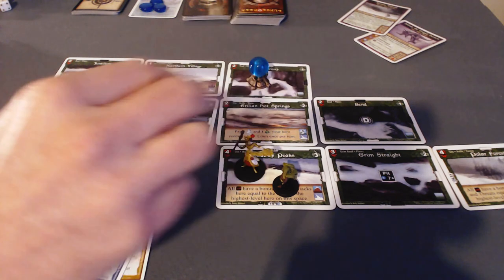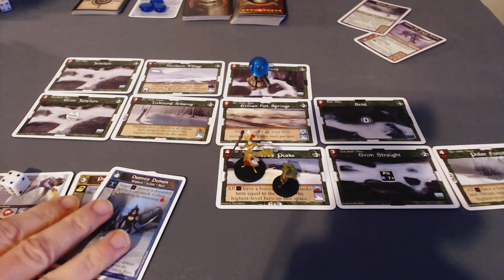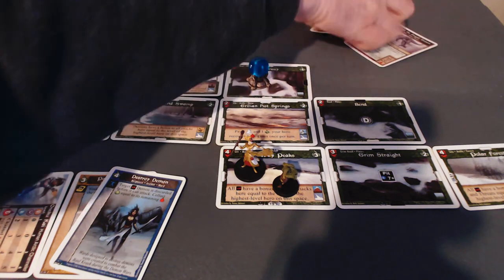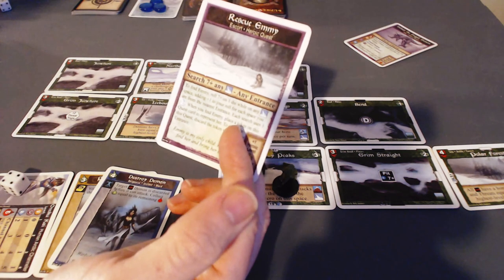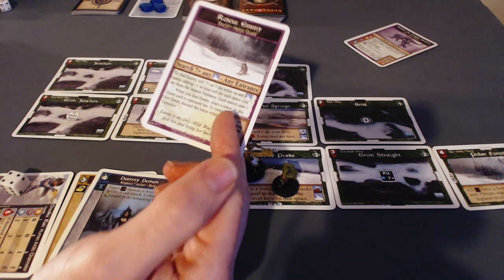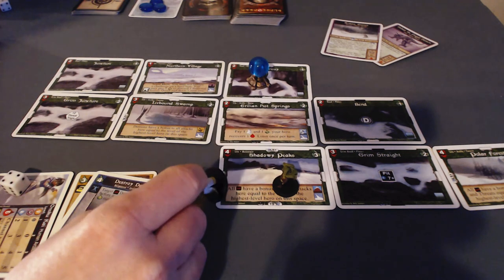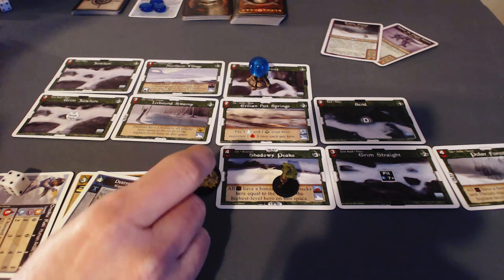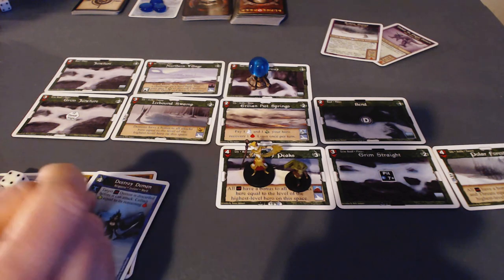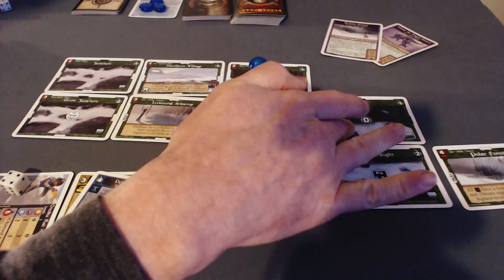Hey everyone, this is session two of my solo playthrough of Dungeoneer: Realm of the Ice Witch. I have sort of halfway completed one of my two quests. I have to rescue Emi. Part of rescuing Emi was to find Emi, and I've managed to do that. She was hanging out on the shadowy peaks — I said plains last time, it's peaks. Don't know how she got here, don't know why she was just out here in the frozen wasteland, but there she was.